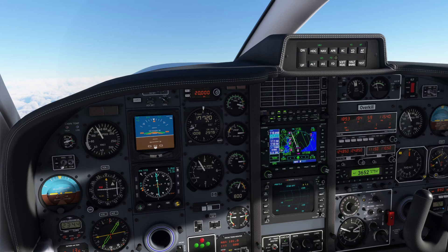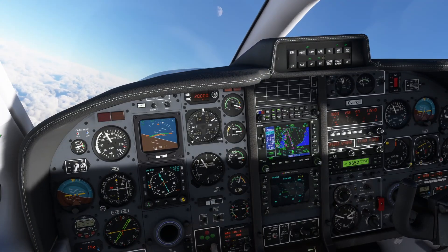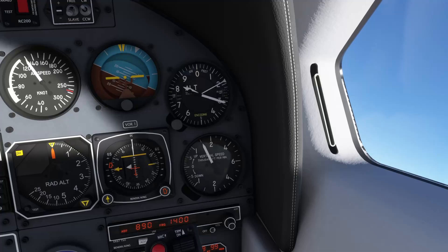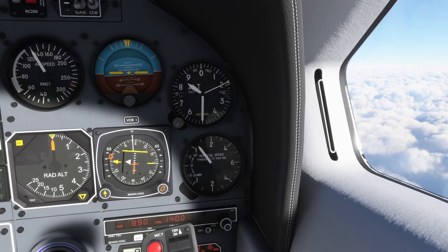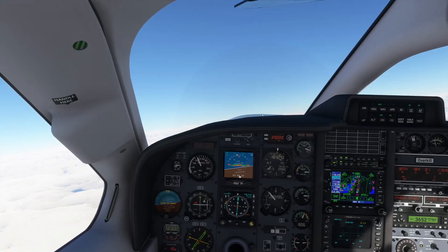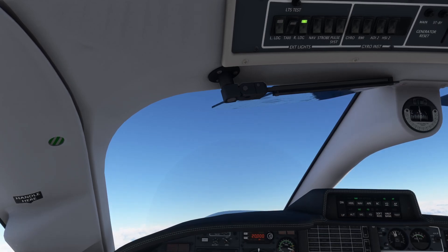The Flight Sim Builder GNS 530 is awesome avionics for your flight sim pit — around $280 US. It's got a display screen; the only reason I don't pop it out is OBS doesn't like it. We are now above our transition altitude, so let's set standard pressure. 29.92 — I think that's right.